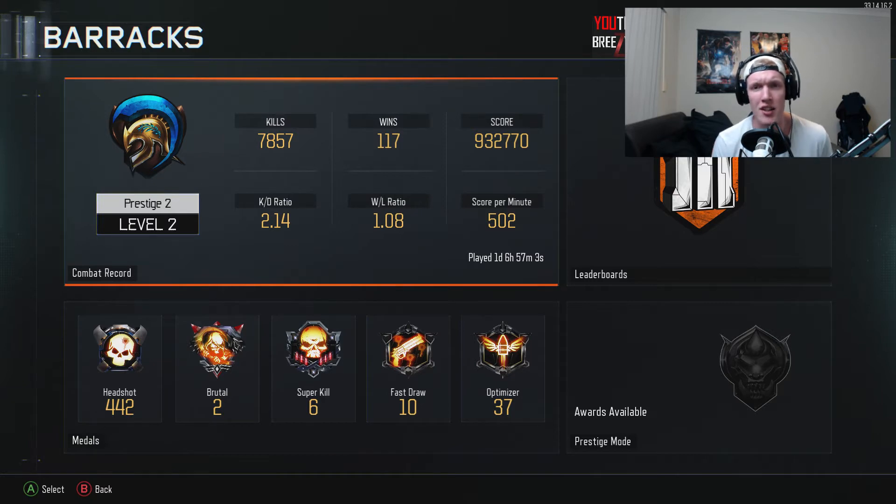Now I did say to you guys in my first barracks video that I would get my KD over 2 for you guys and I would get my win-loss positive. That's exactly what I've done. I think I had like a 1.8 or 1.85 KD. Now I've got a 2.14. I've also got a positive win-loss ratio — I had it at like 0.87, now I've got it at 1.08. I also said I'd get my score per minute over 500 — I've got a 502 at the moment.